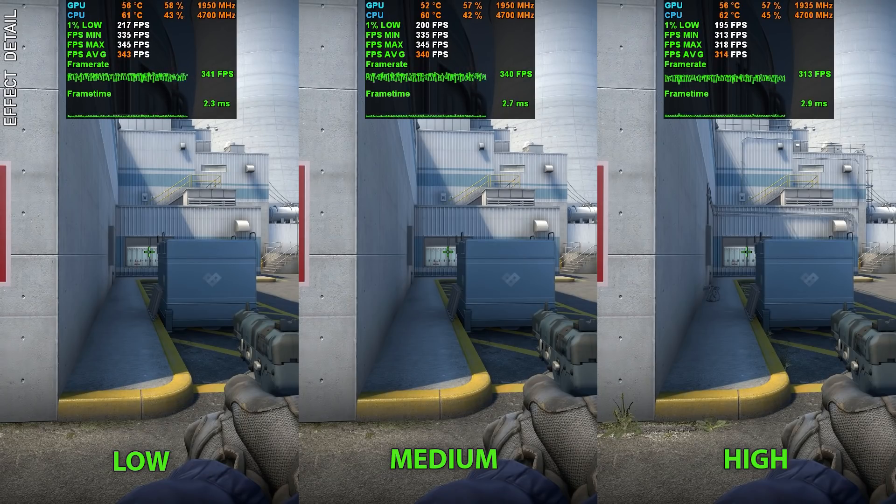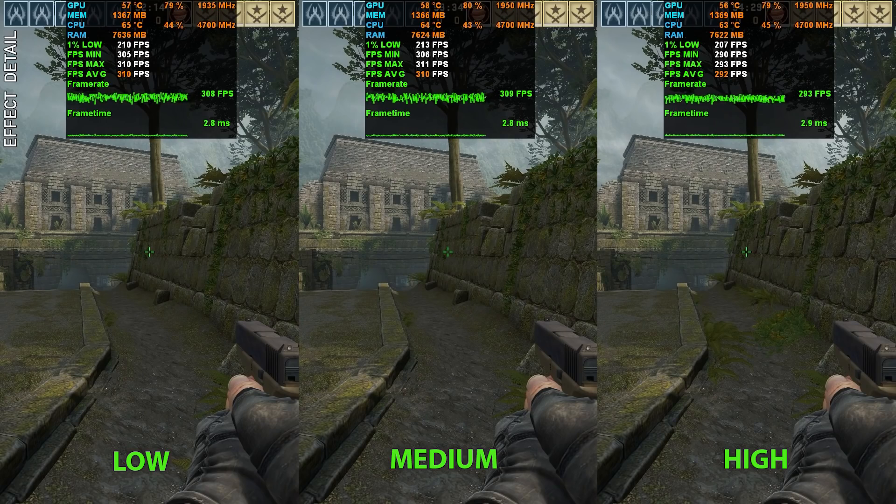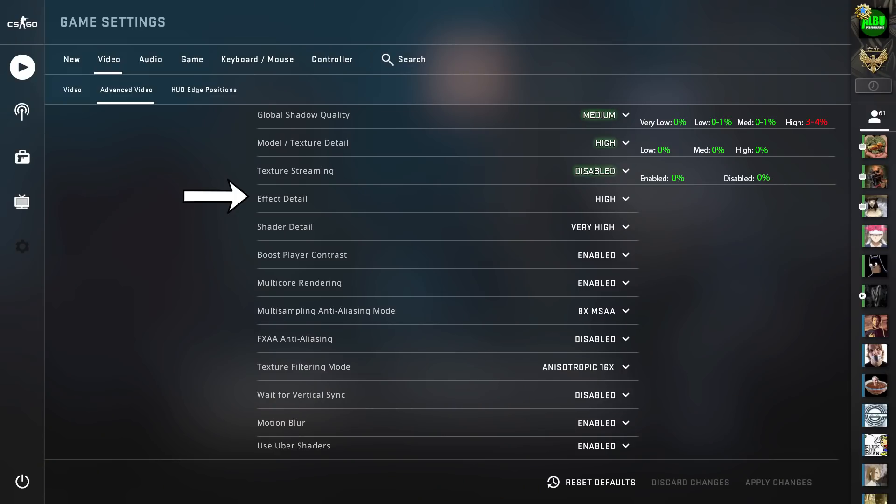Effect detail also affects environment visuals with no additional fps impact, but the high setting adds extra objects placed strategically to not block line of sight of enemies — as far as testing found. Back on the settings page, the ability to see through incendiaries and molotovs better than your opponent is a huge advantage, even if grenade smoke lasts a half second longer. The recommendation is high, however the 10 fps drop is significant — if your fps is low or you're not hitting your monitor's refresh rate, this is a good setting to sacrifice for frames.